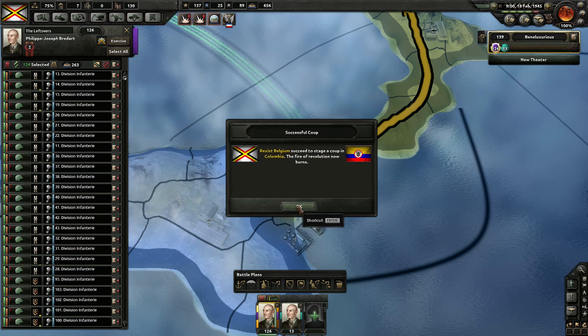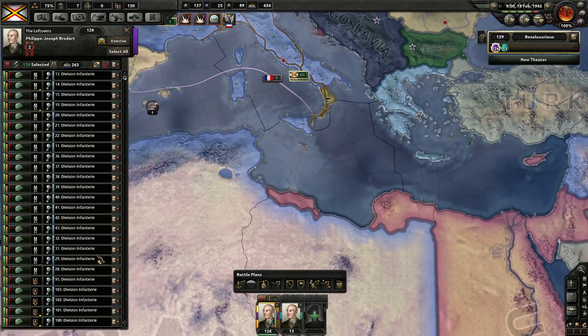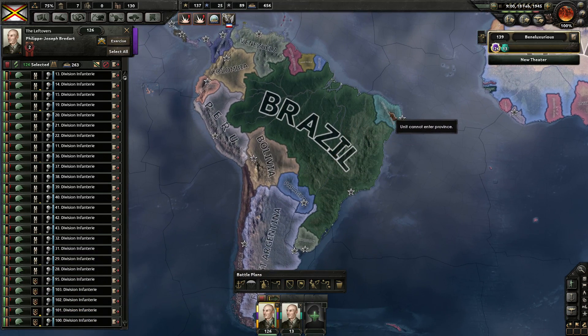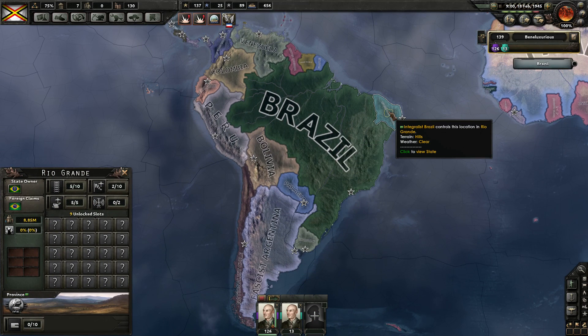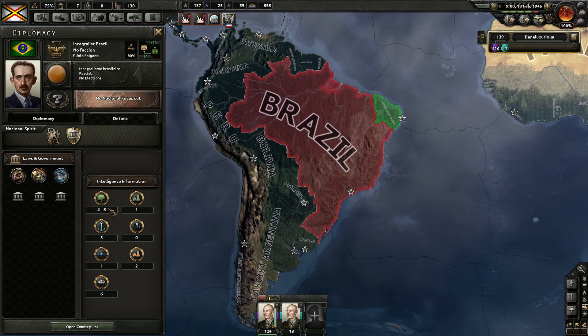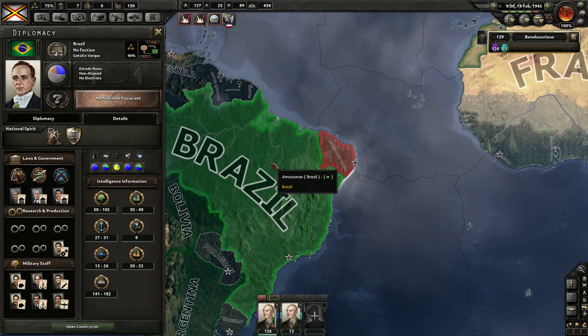There goes the coup! Rexus Belgium succeeded in doing it down there. New Grand Columbia declared war in Colombia and in Brazil - Integralist Brazil. So hopefully they're large coups and they will succeed. It is not. What the hell was even the point of doing that after the amount of time we wasted doing them?